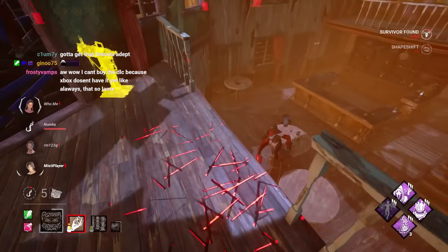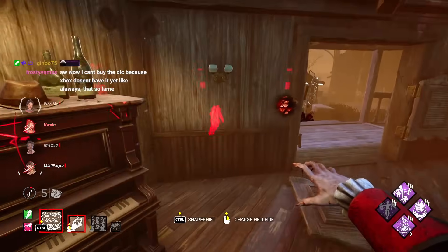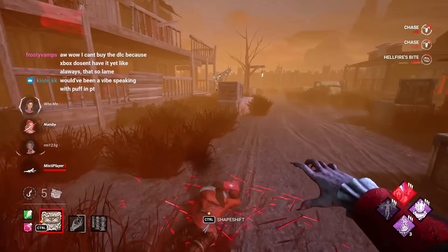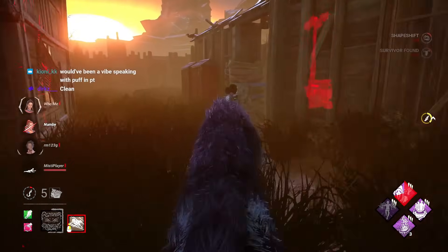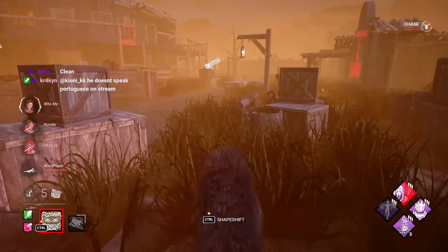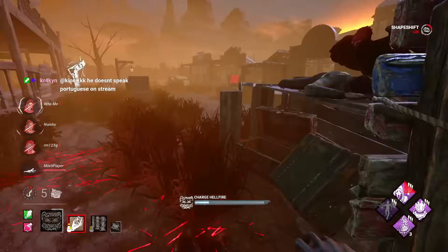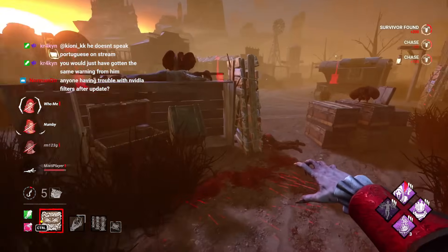We pretend to go this way, but then we actually go here — peace mode. Never saw it coming. We know exactly where she's going because of I'm All Ears. Oh, epic mode — using the aura reading to our advantage. And they're going for the flashlight save. It's a bully squad. It's a bully squad.